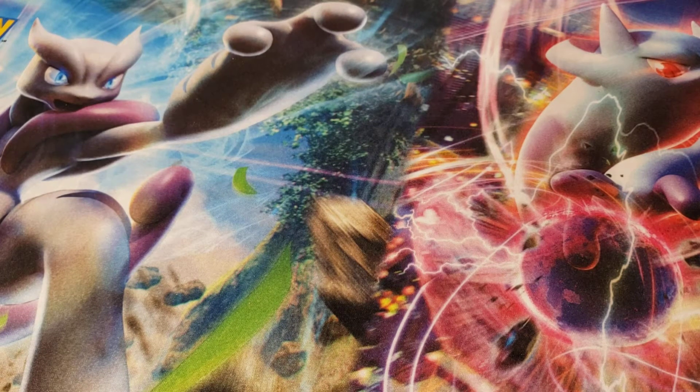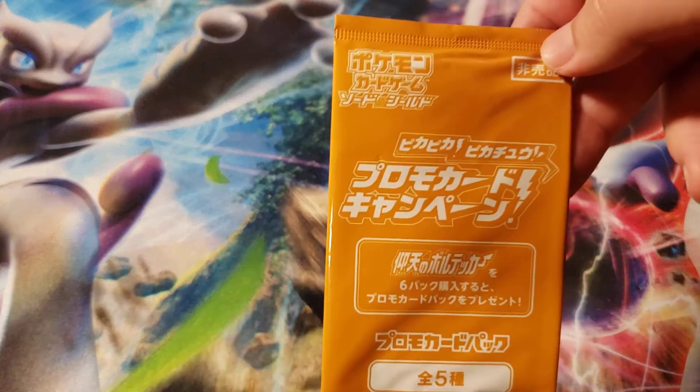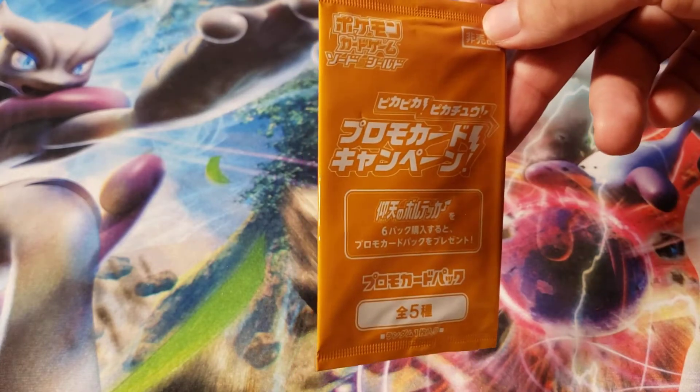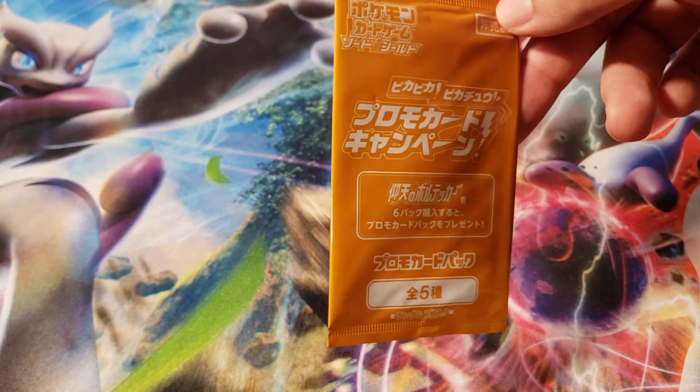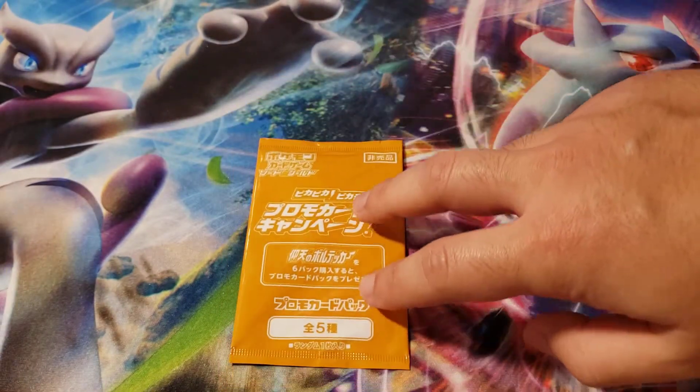Hello YouTube and Happy Holidays! Welcome back. My name is Trainer Teo and I'm with my brother today. Today I'll be opening an Astonishing Voltackel promo pack that I'm pretty sure you were supposed to get when you ordered an Astonishing Voltackel booster box off the Pokemon Center.